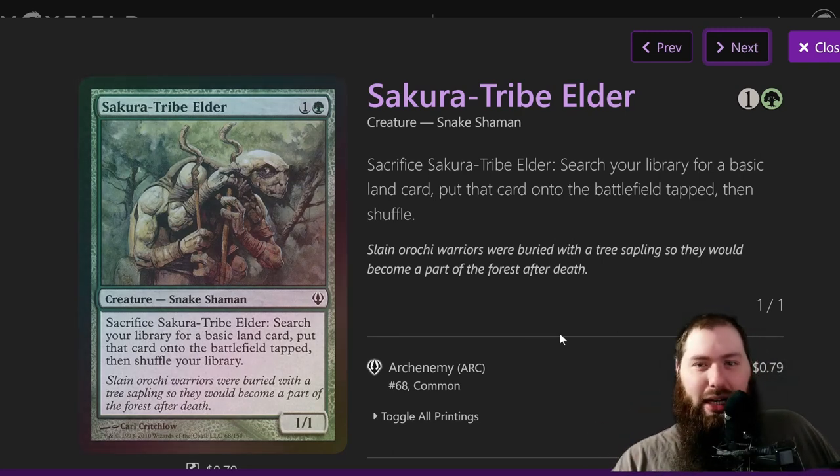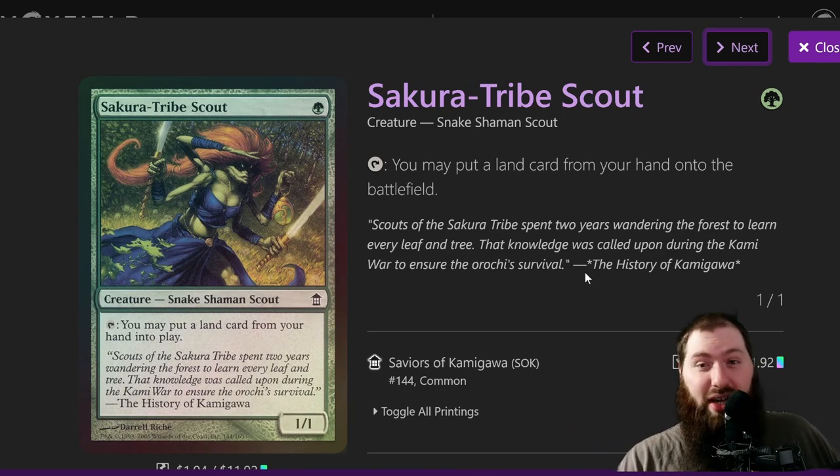Sakura-Tribe Elder — I had initially taken this out for weeks two and three, then put it back in. I removed Cultivate and added Sakura-Tribe Elder back because on turn three you don't want to be cultivating — it felt awkward. Do I cultivate, play Master Chef, or play Volo? Every time I thought about it I'd rather just play Master Chef or Volo. Sakura-Tribe Elder removes that dilemma. You can just play it on turn two, then Volo, and keep ramping without the awkward choice.